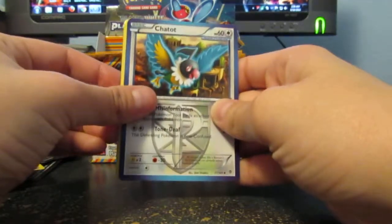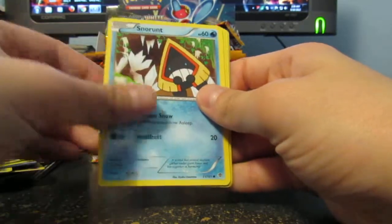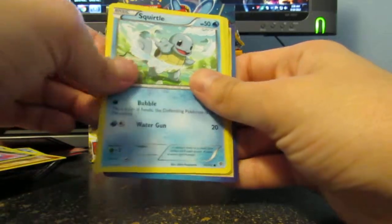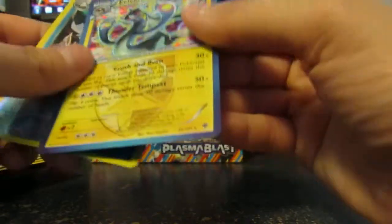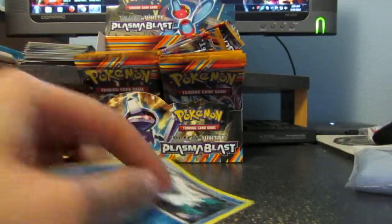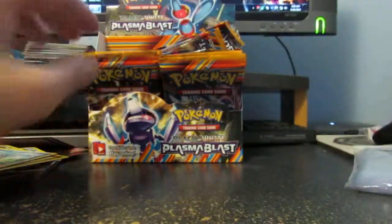Oh, it says my battery's low? Jeez. Chethot, Tropius, Silver Bangle, Snow Runt, Axew, Mitchop, Bagan, Squirtle, Abomasnow, and the Electro Solo. Now that one's normal. Huh. Strange. No factory defect around that one.